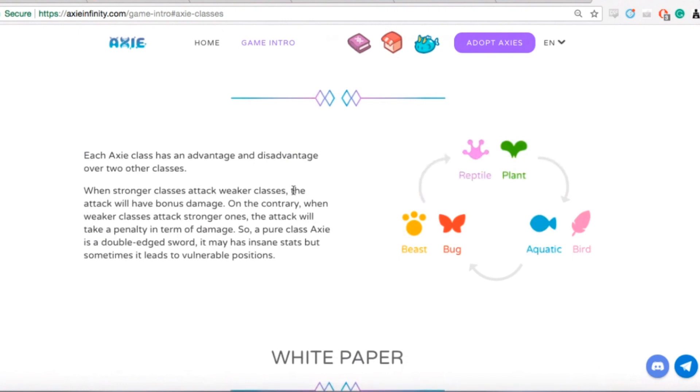For my team personally, right now I'm thinking two Aquatic and one Beast will be best. Plants will be pretty popular due to the heal moves. Depending on how good Beasts are with their high morale but low health, I'd be interested in one Beast, and then two Aquatics to represent the Beast and Bug counter.